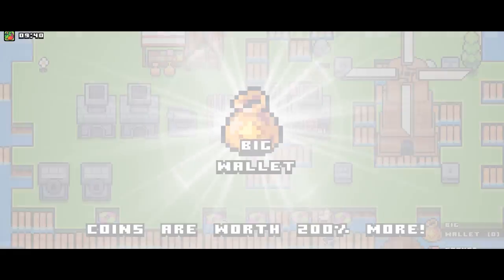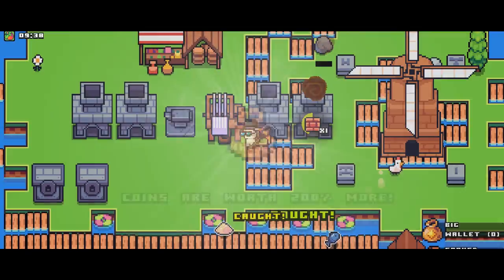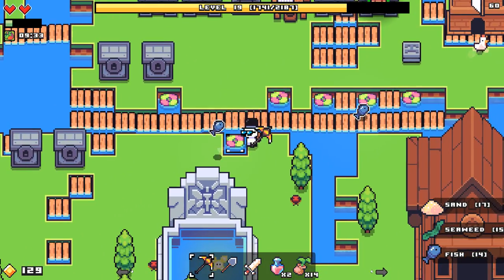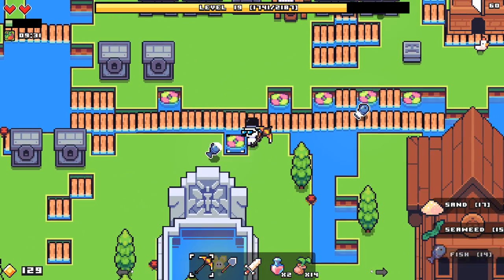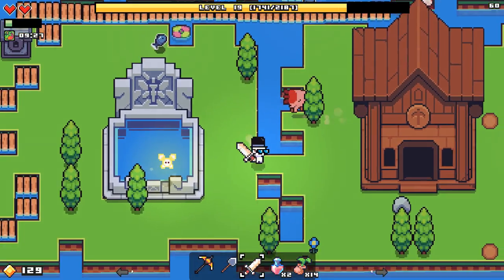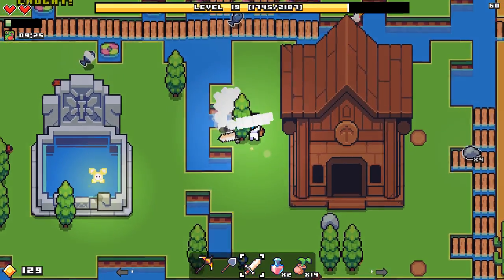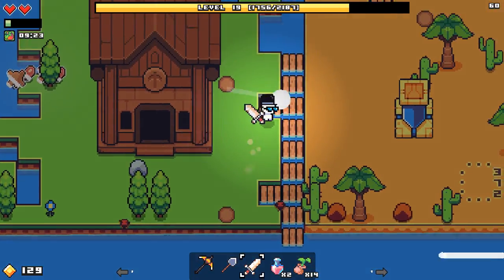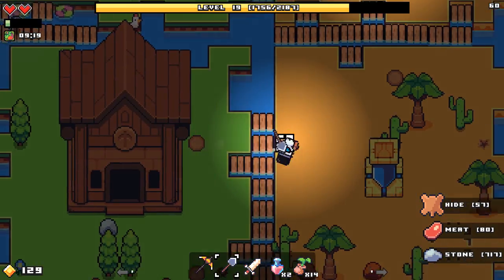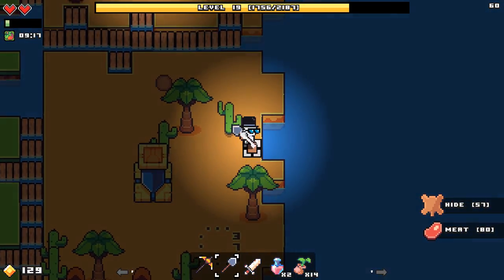We got this thing — big wallet, coins are worth 200% more. Like in total? I feel like they're not explaining that perfectly. I think it means 200% more than when we originally began the adventure, not 200% more than what they were just before I picked up the wallet. Because that'd be a huge ton. I think they're just not explaining it in the most clear of ways.